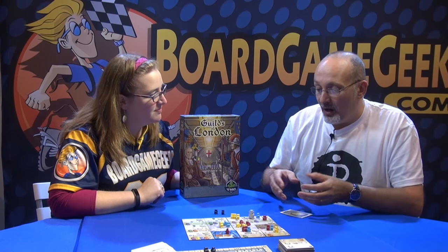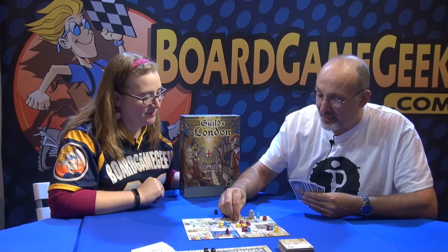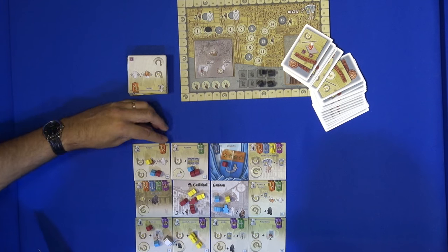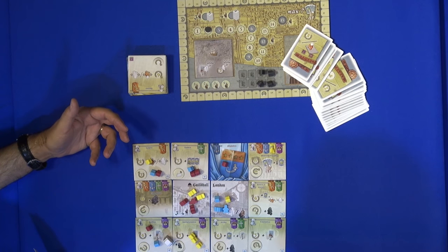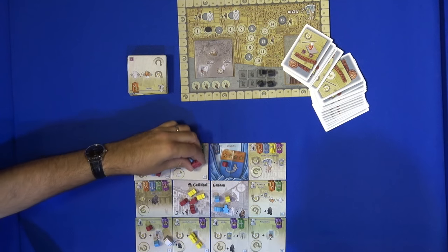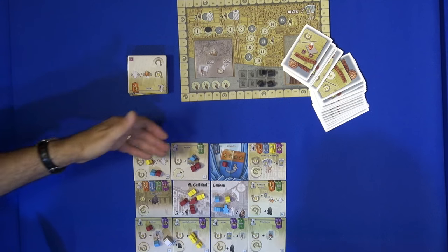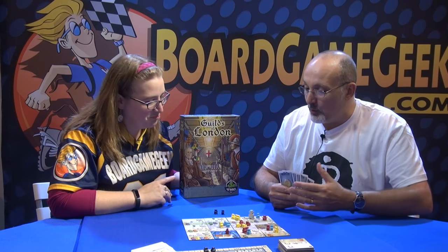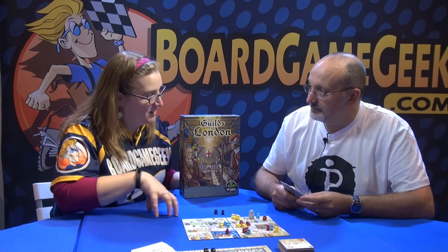The idea is that you are playing cards, which have multiple functions, to seed your liverymen — these little coloured meeples here — around the various guilds of London. And when those guilds are full enough, there's a little number on each of the guilds that tells you how full they need to be, they will have a vote to see who's going to be in charge. What you're trying to do is get the most of your pieces into that space. If you win a guild, you get points, and you also get bonus actions that do other things — maybe help you out in other guilds, give you more cards, give you more victory points, and so on.